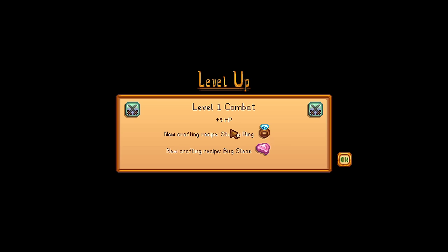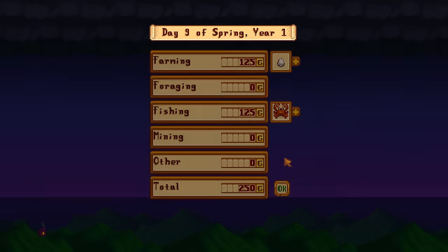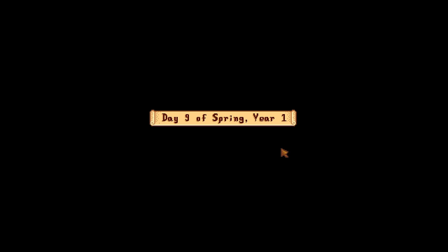It's been a hard day. And finally we've got level 2 foraging - we can actually make coal ourselves. Level 1 combat as well - we can make the bug steaks, which is really good. 250 gold - not much to talk about there, but it's all good. Every little bit helps.